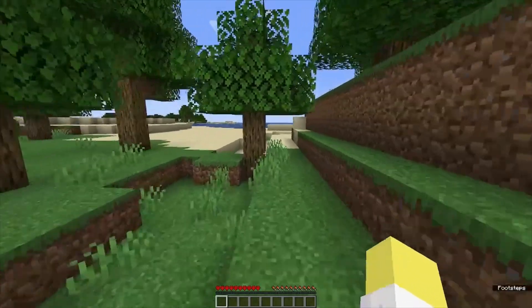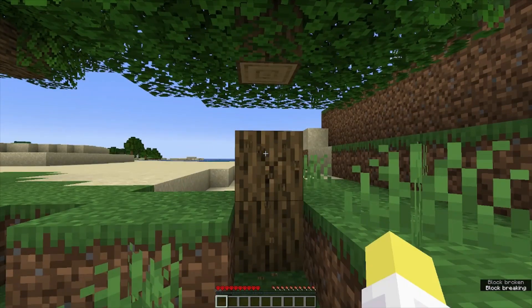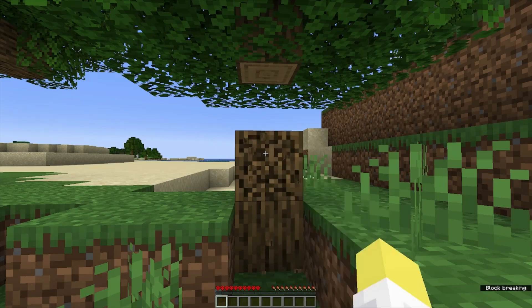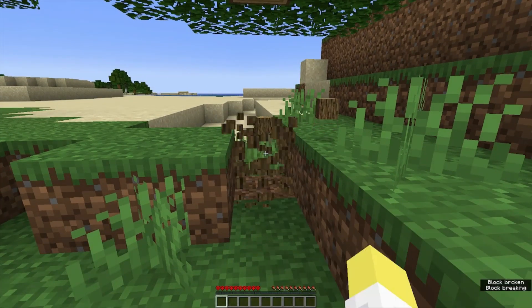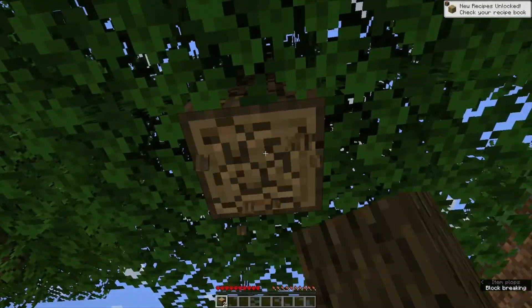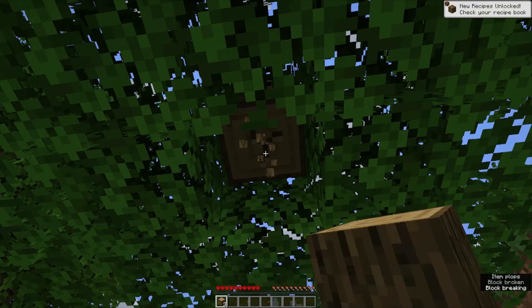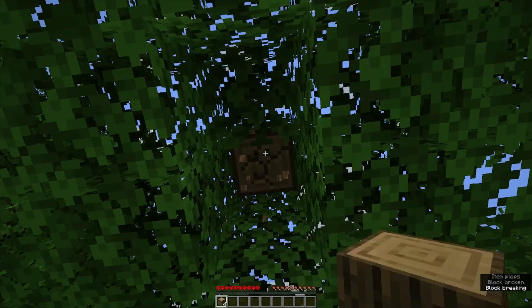Welcome back to the Great Enchant Table Race, episode 103. Let's start by punching this tree and getting some wood for tools. We're in some kind of forest biome and there's some water nearby.